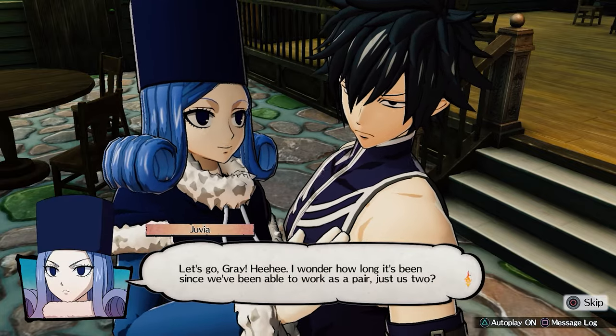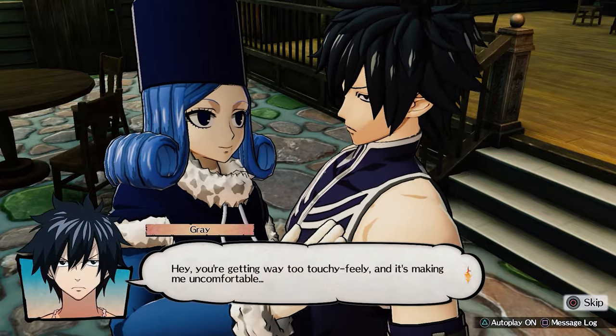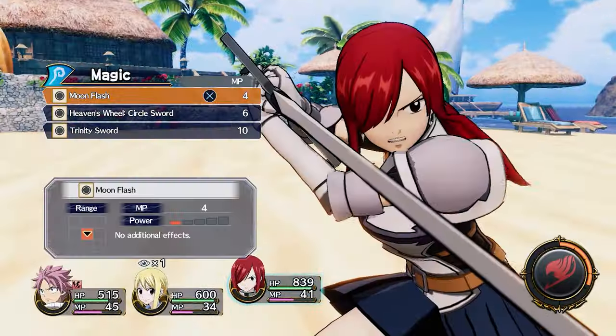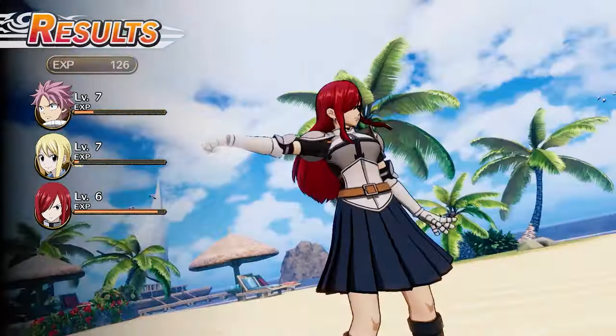A hidden bonus with Fairy Tail is that someone may have seen the anime before but never played a JRPG — this is potentially a great gateway game since you'll be familiar with the cast. My personal favorite is the mascot character Happy; he's always smiling, energetic, and puts you in a good mood. Anime and JRPGs are both notorious for their trope characters, so the cast of Fairy Tail can help a beginner learn about the kinds of characters they might encounter in other games.